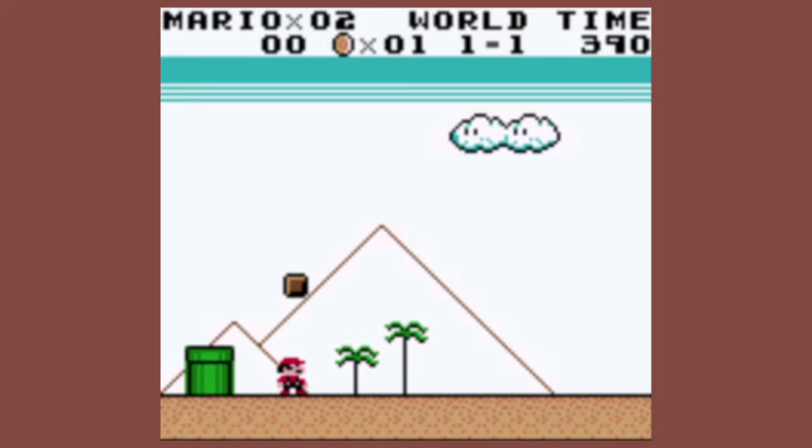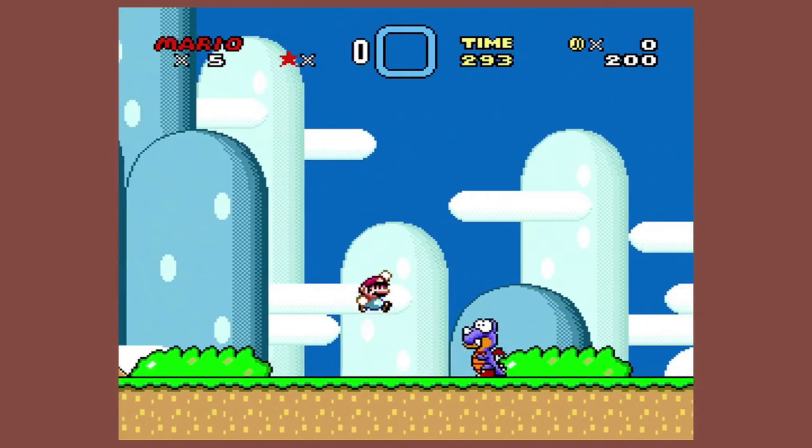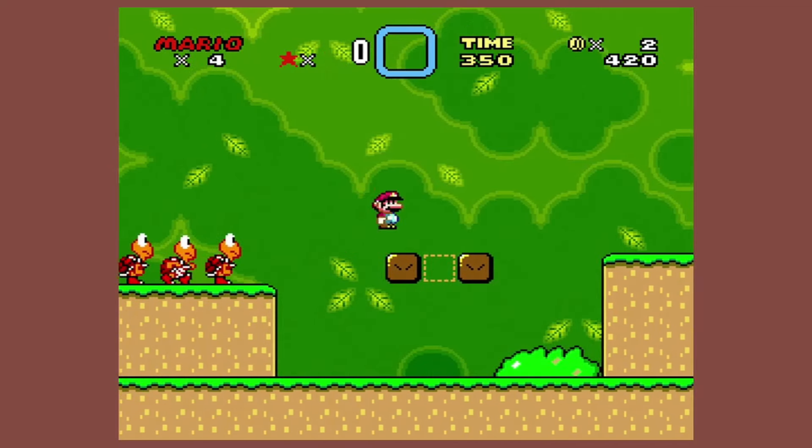Mario Land. At least we're back to empty brown boxes here — the main part of it, at least. Colors in this one are weird. Mario World: go into either level and you can find question blocks, and they turn brown.